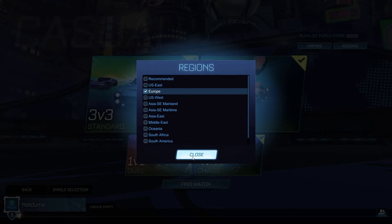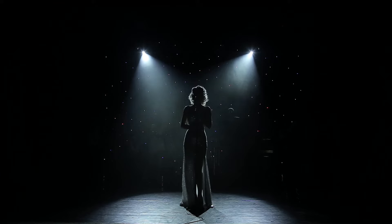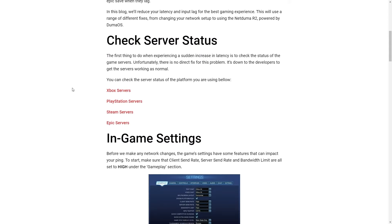Now, if after all this, lag still turns up out of the blue, uninvited — a bit like Adele — your first port of call is to check the Rocket League server status. In the description below, we've included all the links you need to check this, just in case you're not the cause of the issue.